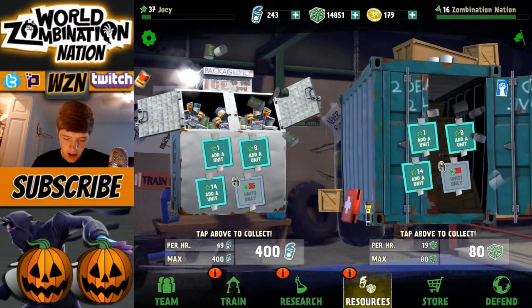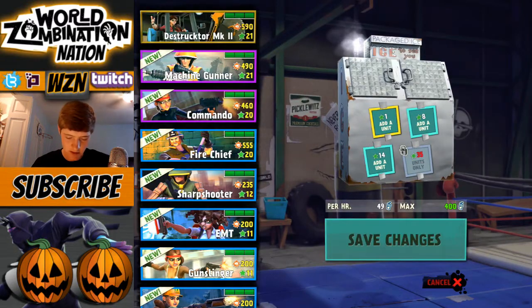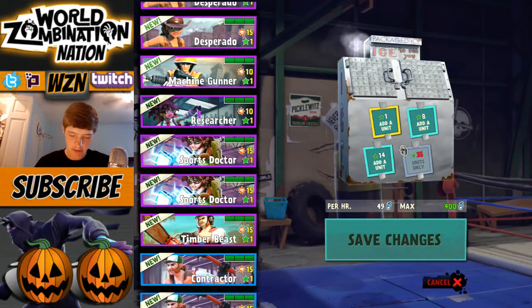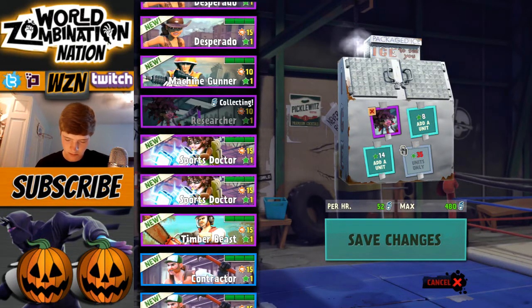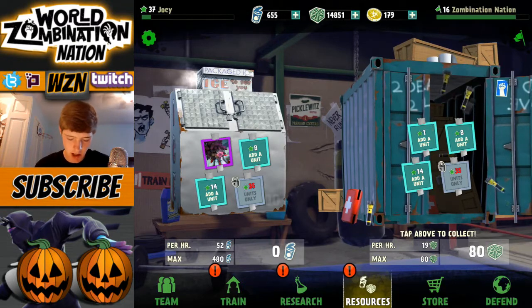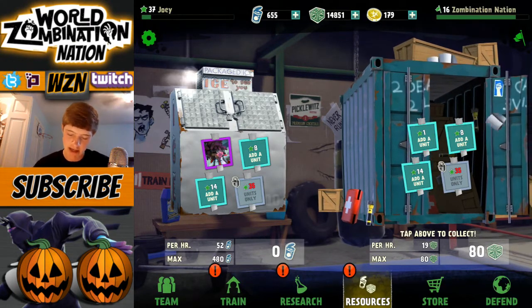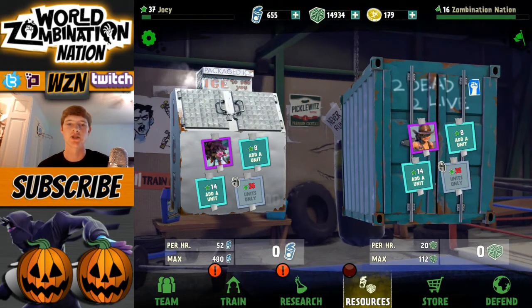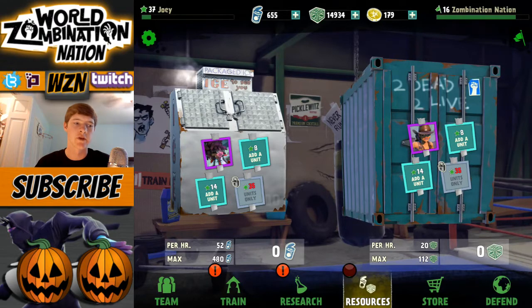Resources — this is our new resource collecting system. I like the animation, it's pretty crazy. Let's add a unit here — I'll send my researcher because I feel like she'd bring me some solid stuff. You need a level 8 unit to add another one, and a level 14 for another slot — I'm not going to do that. The max collect rate is going to end up at 480, getting 52 cans per hour. I can do the same for crates — add another unit, send a Deskbar, and save changes. It's kind of like a gem collector, similar to Clash where you send units to collect resources.